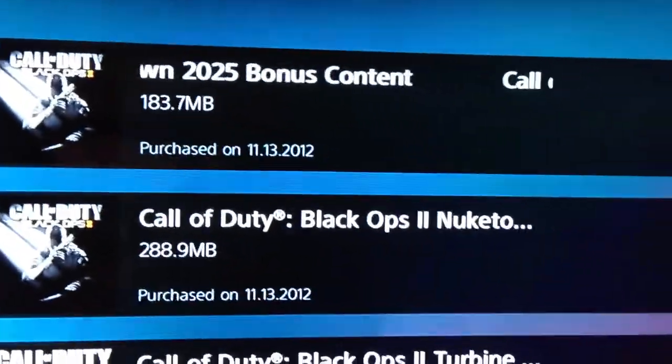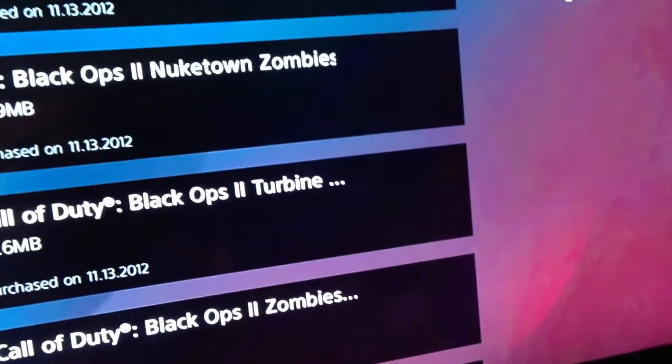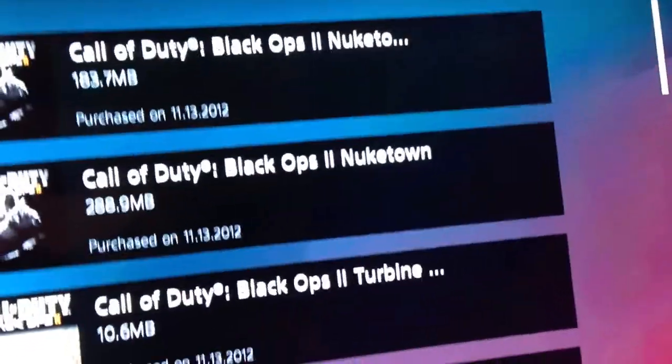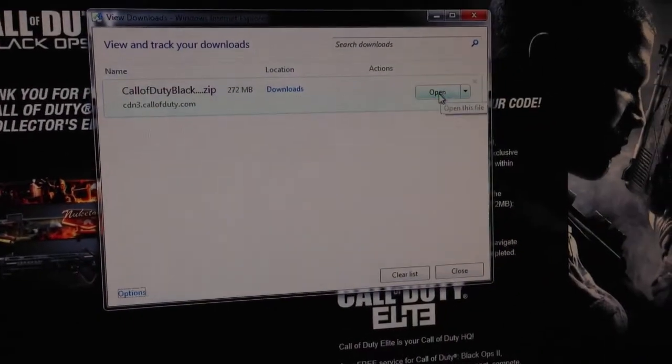You can see right there — there's 2025 bonus content for Call of Duty, and Call of Duty Black Ops. It says Nuketown 25 Bonus Map — it comes with two maps. The two themes right there — it says the multiplayer and this is the zombies. Right now I'm downloading my official soundtrack for Black Ops. Thank god I thought I was missing it, but it comes with the download.